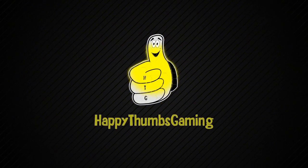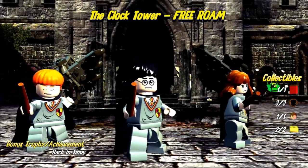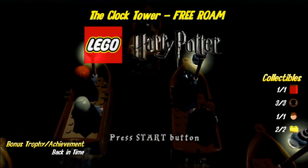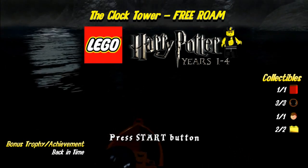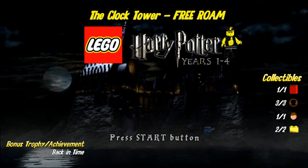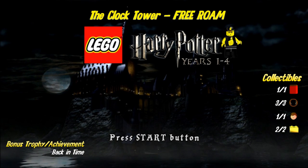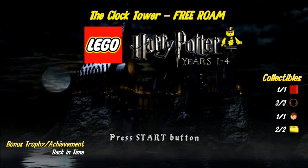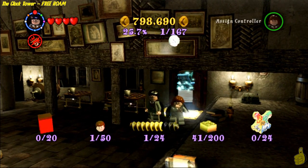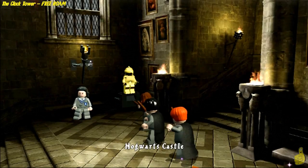Hey everybody, it's Brian with Happy Thumbs Gaming. Today we're checking out the Clock Tower Free Roam for LEGO Harry Potter Years 1 through 4. We do get a bonus trophy achievement for using the old time turner, but more importantly we're taking a step over to the Free Roam so that we can get a 2x red brick multiplier. So in order to do that, we're going to go ahead and guide you through it right now.